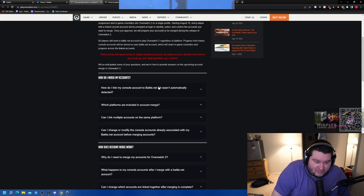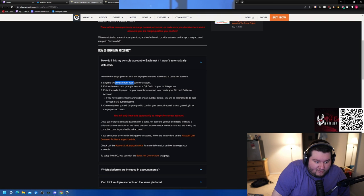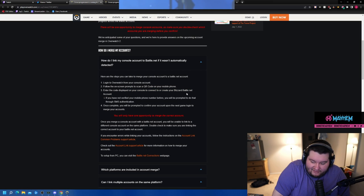How do you link your console account to Battle.net? You log into Overwatch from your console account and follow the on-screen prompts to scan a QR code on your mobile phone. Then enter the code displayed on the console to connect or create your Battle.net account. Someone in chat confirms this was the process required before the beta as well.